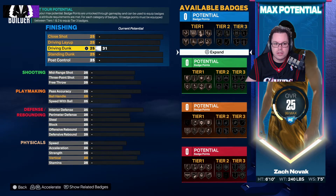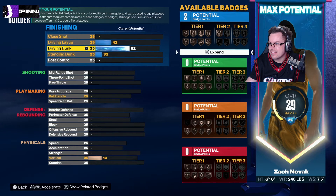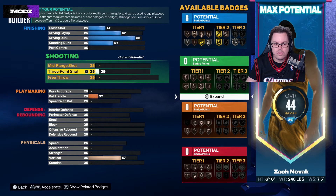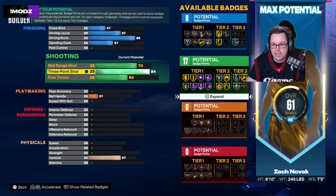The driving dunk we got to 86 — we wanted that limitless takeoff gold. We fully cap the three at 85 which gives us limitless range silver.